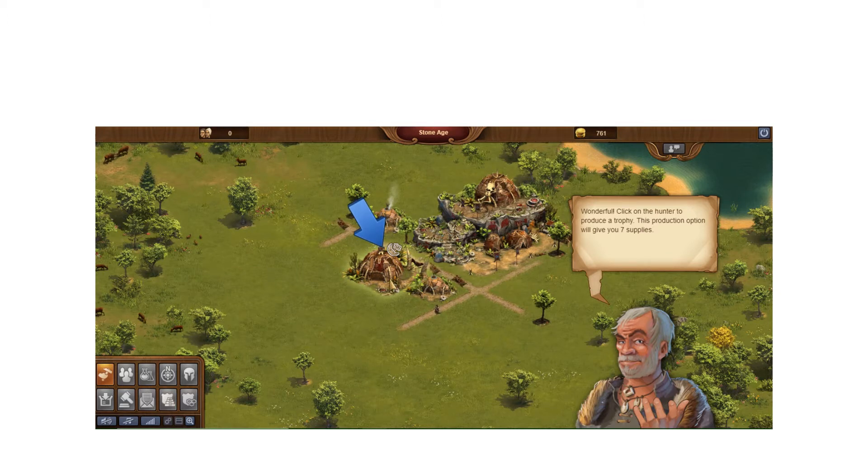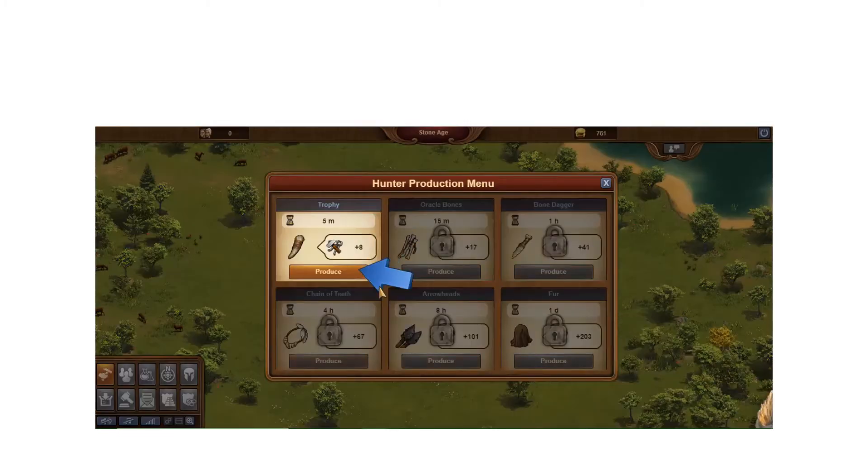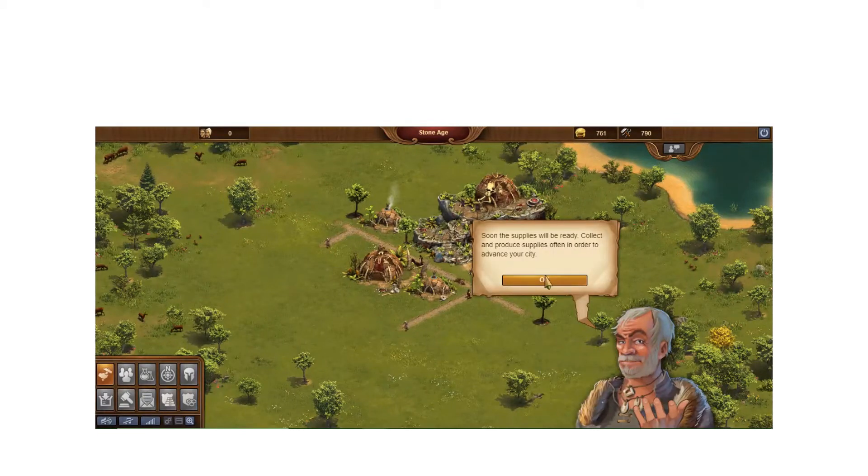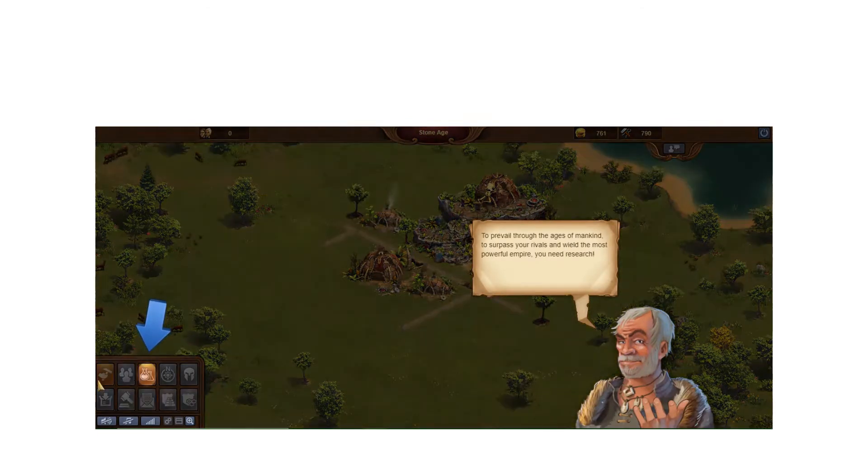Click to produce trophies — this is the production side. Different time intervals give different production schedules: five minutes gives 8, fifteen minutes gives 17. One full day gives 203 total, but eight hours gives 101, so roughly three runs of eight hours equals 303 — you sacrifice about 100 points for the convenience of a full one-day run. I'll click the five-minute production.